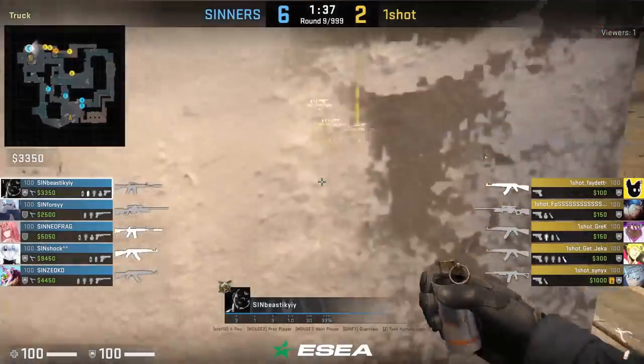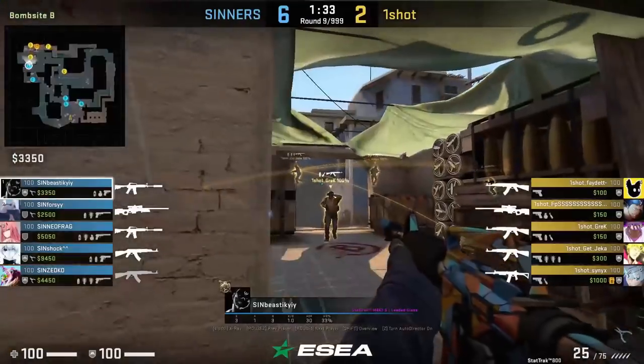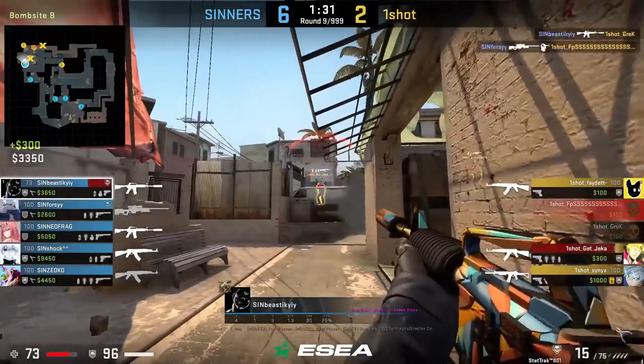Here's a flash you can throw if the Ts are coming out apartments. You can flash above market as you fall back — this flash won't blind you but will blind the Ts coming out apps.